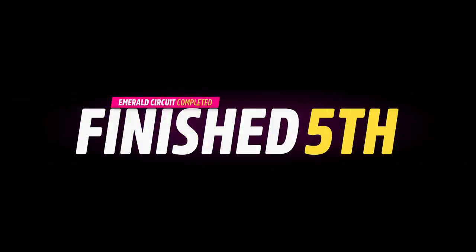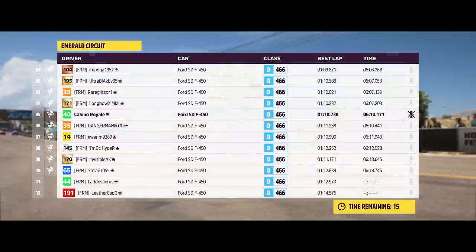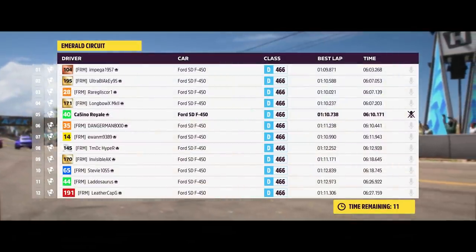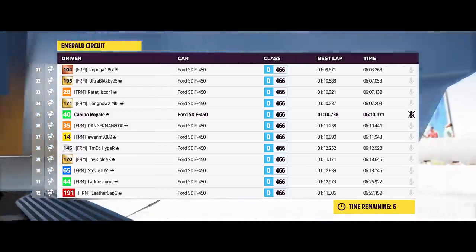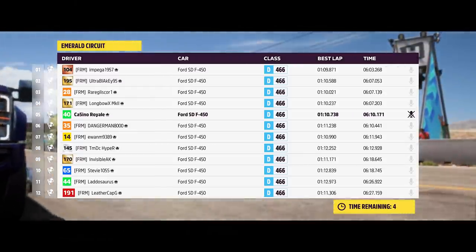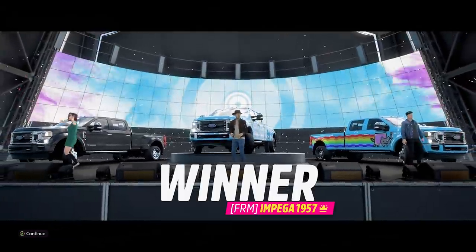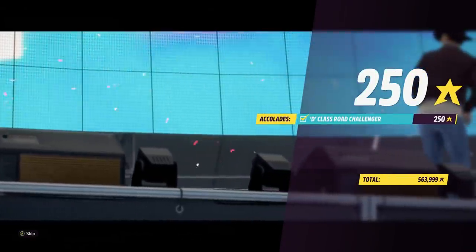We cross the finish line and take fifth place in the end. That was a good race — I'm pleased with my progress through the field. Peg will get fastest lap running around at the front. Blakey gets second ahead of Gliska and Longbow, finishing positions were close to say the least. We just outran danger man to the line. As ever, the fail race — silly liveries, sillier vehicle, good racing. Definitely, definitely worked.